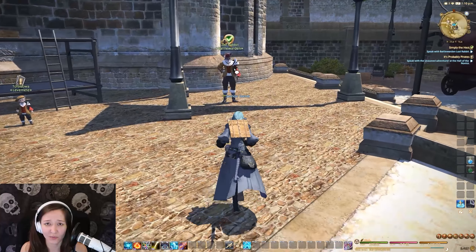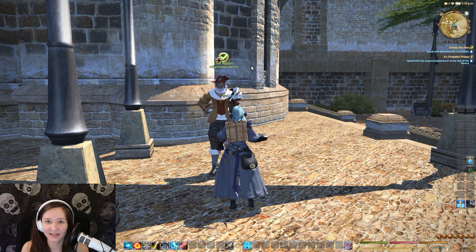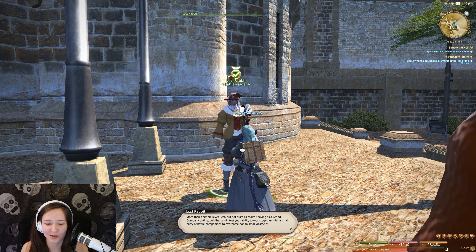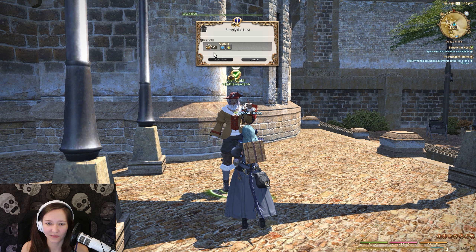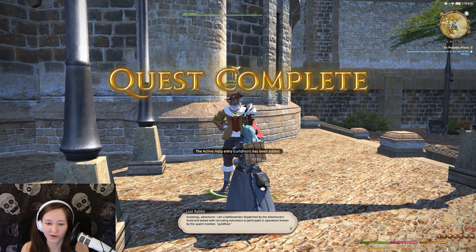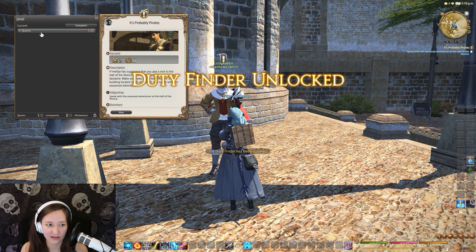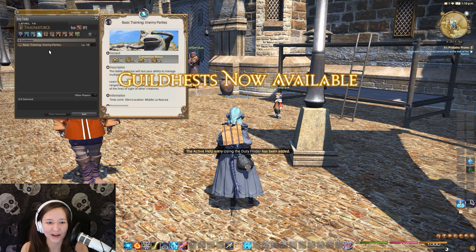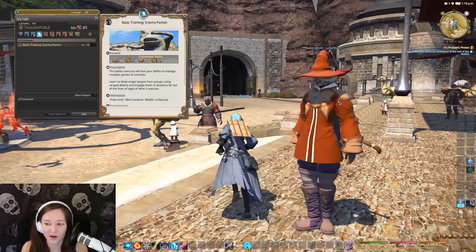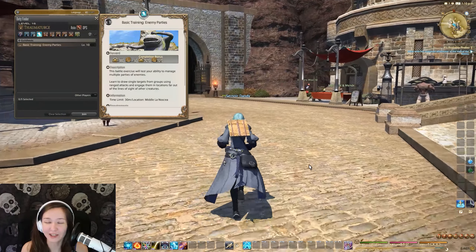This here is when I picked up the guild levies quest from the main town — it's called Simply the Hest. This unlocks a different style of content, like a mini dungeon boss fight. So I'll just complete this quickly. And now we can do guild hests.